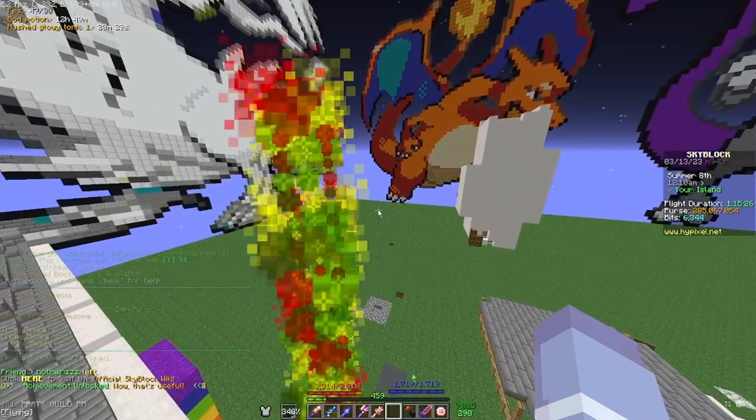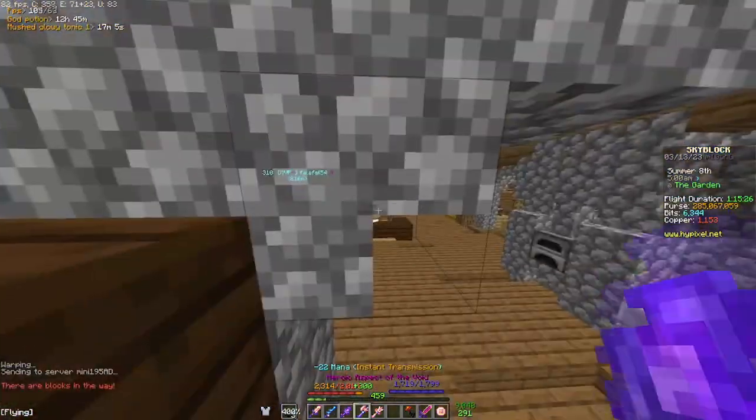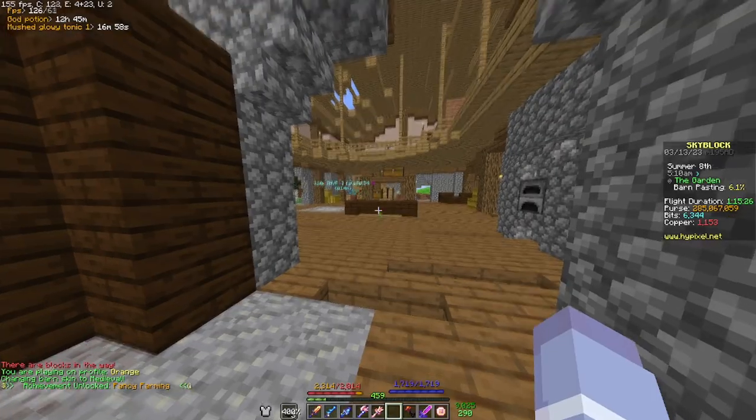The easiest one I can do is probably just slash wiki — there's one achievement right there. Another easy one, hopefully not too expensive, is changing my barn skin. Oh wait, I can just do that for free — nice! That's easy enough, there's another achievement.